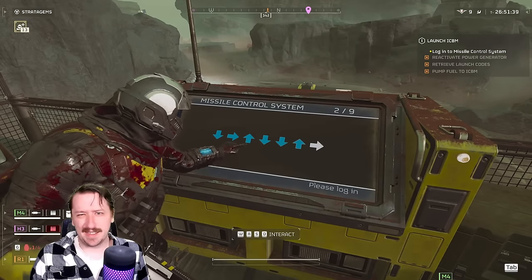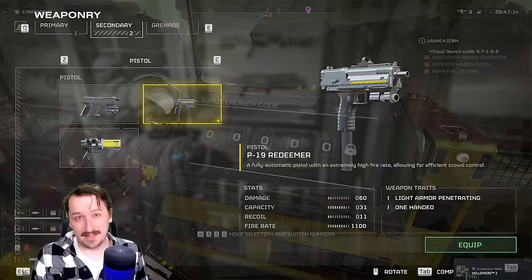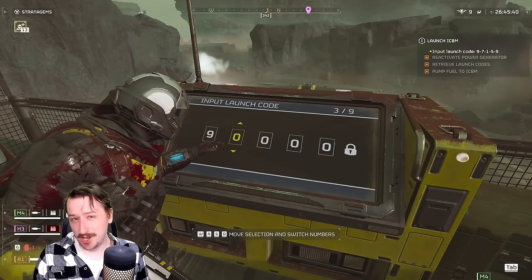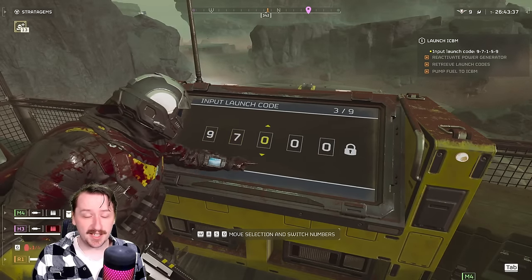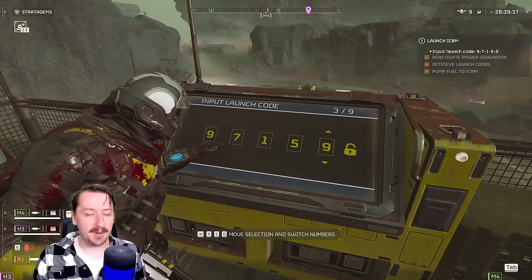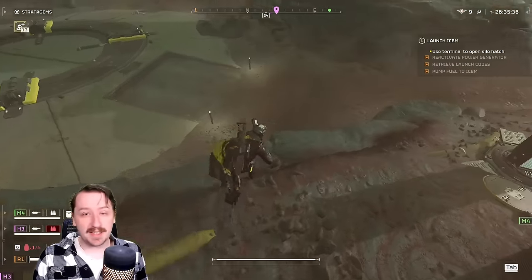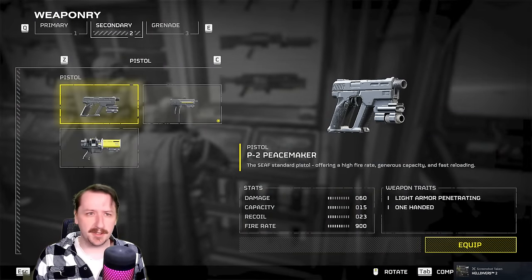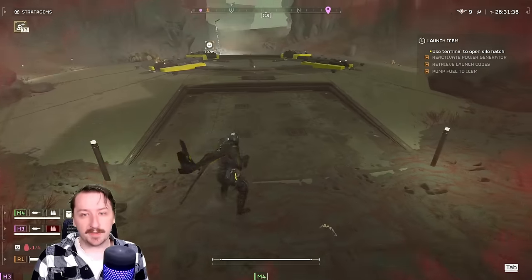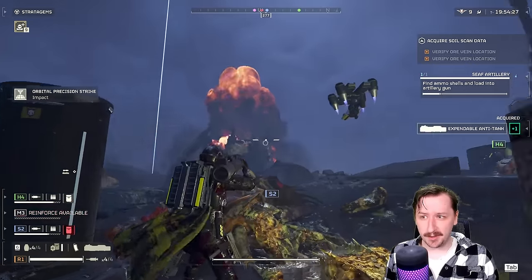As for secondary weapons, kind of anything goes. I usually take the submachine gun since I find it to be the best secondary overall — I'm generally using the secondary at very close range and just want to mag-dump it into whatever's trying to kill me. The SMG fits that role really well. You can also take the Revolver, pistol, or new Laser Pistol — those work just fine as well.